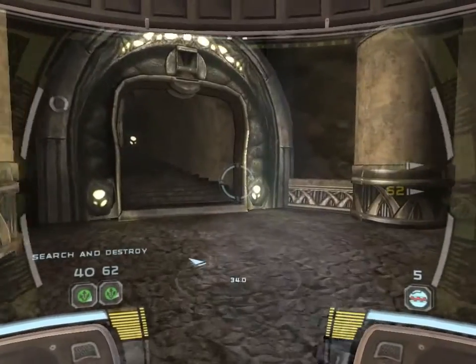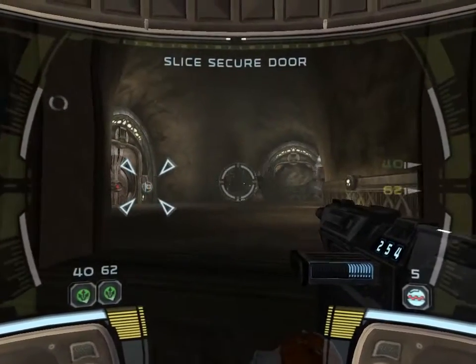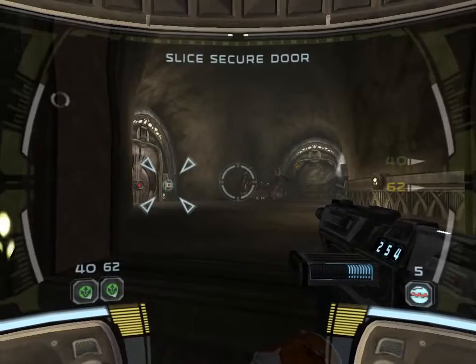You're nearing a secure door leading to the hangar. Activity in the hangar suggests that they are unaware of your presence. I advise slicing the controls to this door and entering quietly via a door slice maneuver.